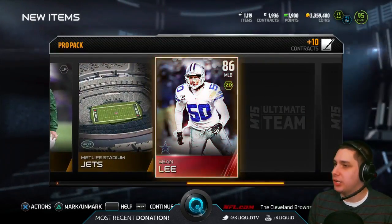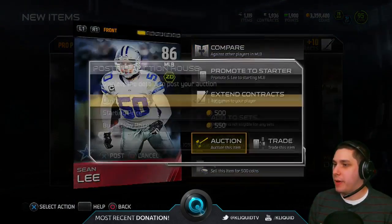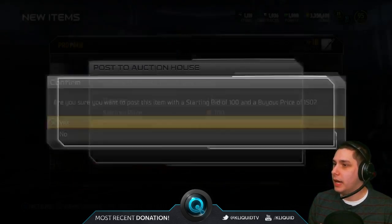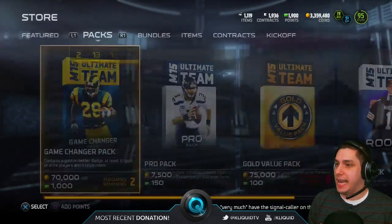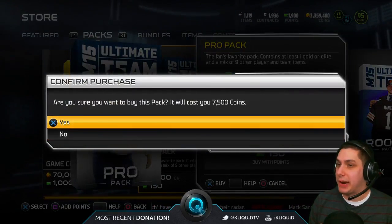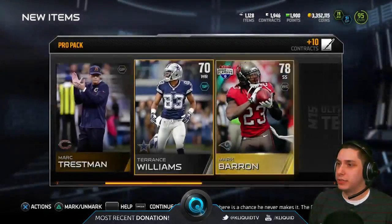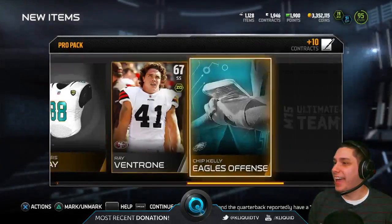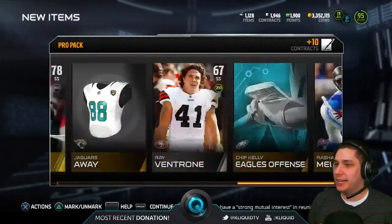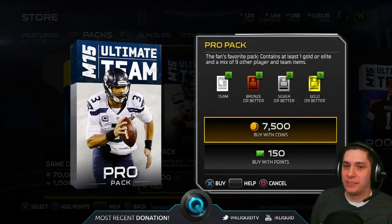So we're trying right now to pull one of these freaking legends but it just isn't happening. The only legend I've gotten this year is that Barry Sanders, which was a guaranteed legend — it was a great pull, don't get me wrong, but it really wasn't like super rare. We get Terrence Williams — this could be worth something, an over-70 overall silver card. And Mark Barron. We sold our Sean Lee — congratulations to whoever got that extra 5k coins or whatever.